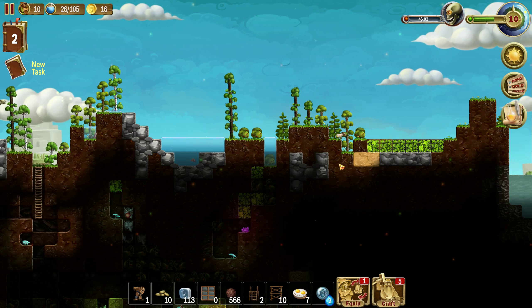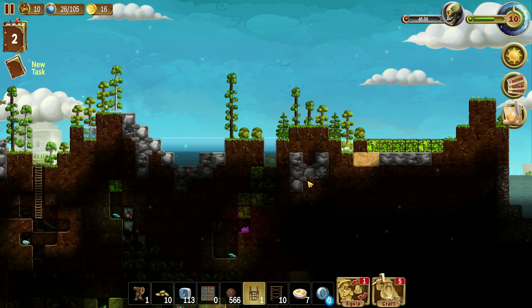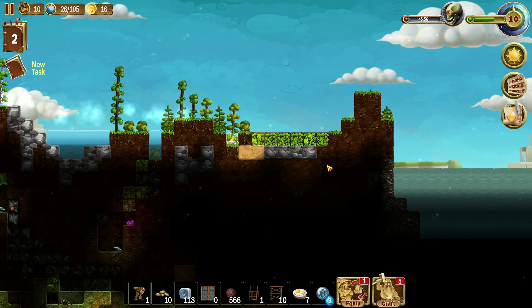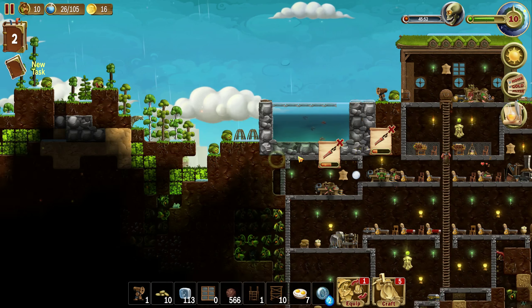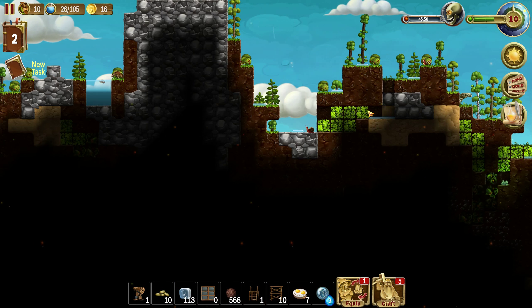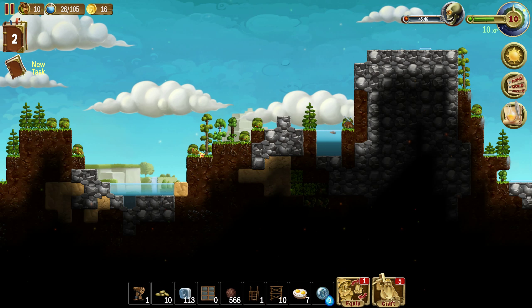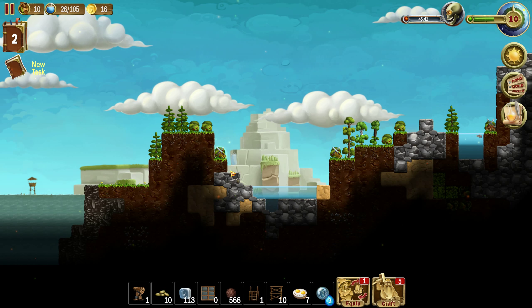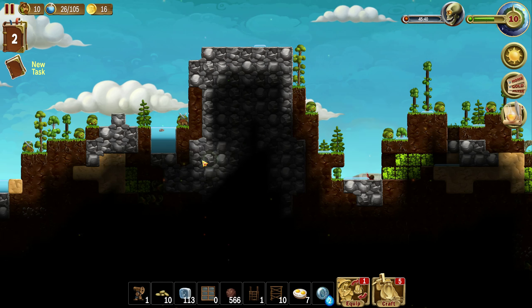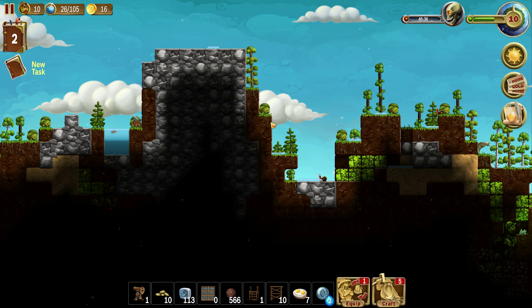We can catch another ship. Anything else around? Kill this — kill the chicken. Another chicken. We can make a shortcut here now.